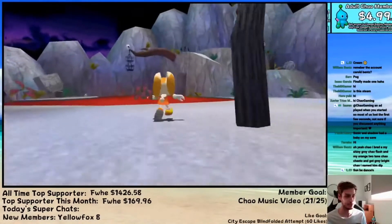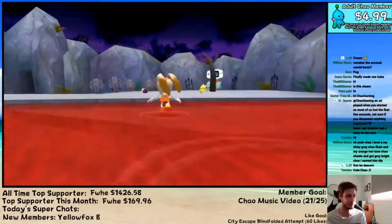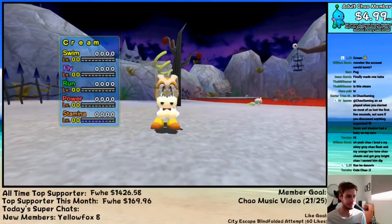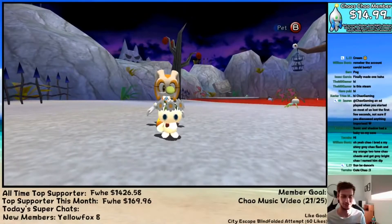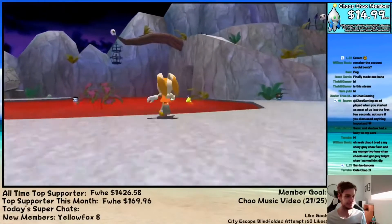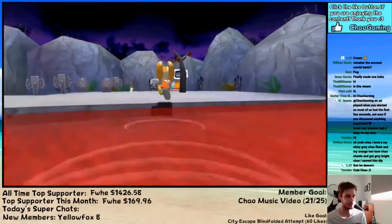So Sunburn won the poll, so we'll probably start off with Sunburn. But I also didn't put Cream on the poll, who is our lowest stat chow here. Cream is level zero in everything, so no one else is weaker. So I guess we'll maybe start off with Cream just to get their swimming up at least so they can swim, and then after we'll probably jump over to Sunburn.